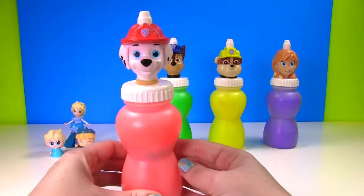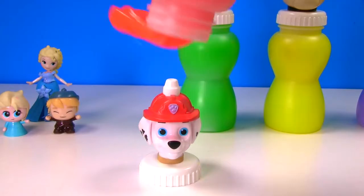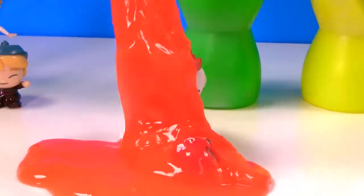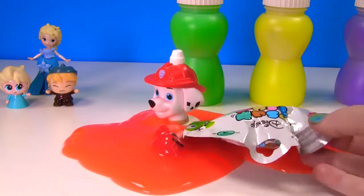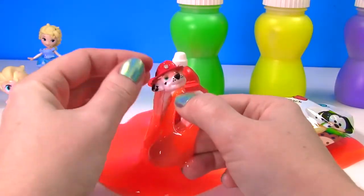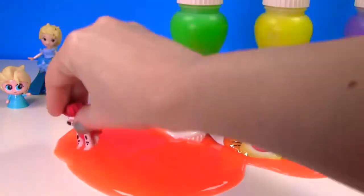Let's see if we can get Elsa back. Fizzy Wizzy bo busy bop — hooray, she's back! Up next we have Marshall. Here's Marshall and Marshall has orange slime. Look out Marshall, you're about to get slimed!